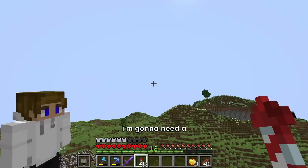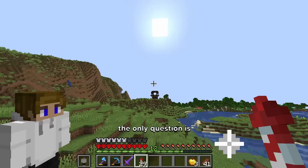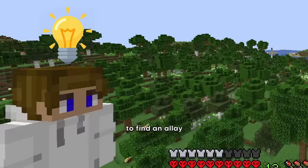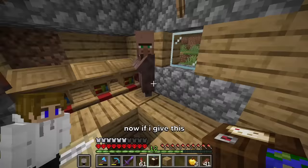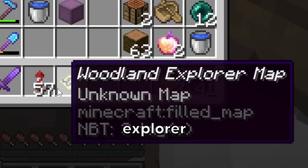Now to get one of the newer mobs in Minecraft, the allay, I'm gonna need a pillager outpost. I see one — the only question is, will it have allays? No, it does not. Actually, I have a better idea to find an allay. If I give this drop to you and level you up, I can now buy the woodland explorer map.